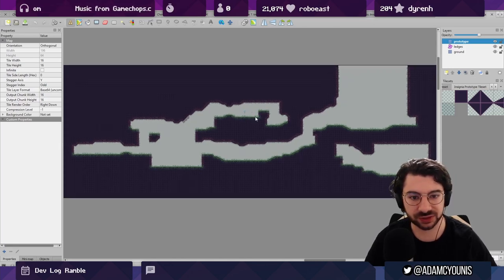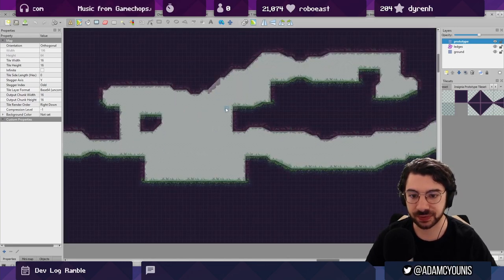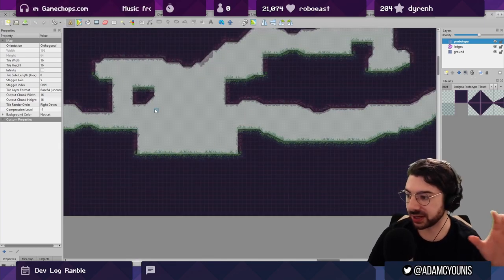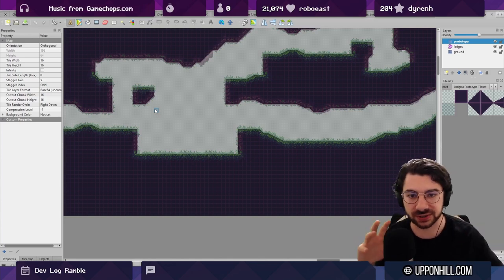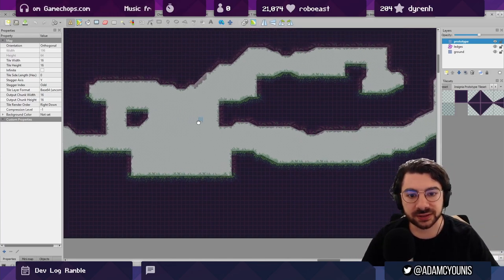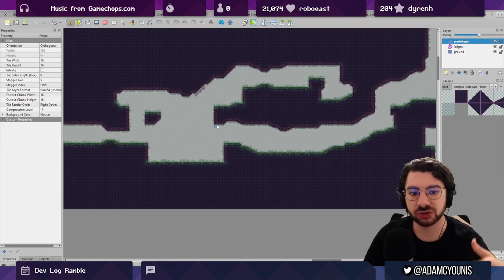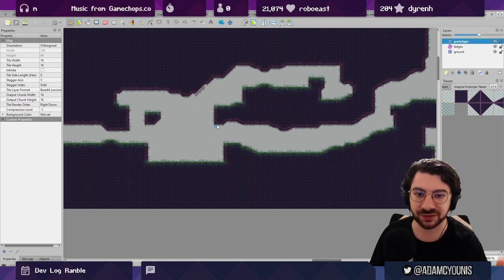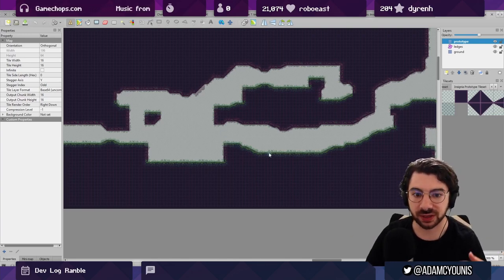Yesterday or the day before I was working on this chunk. It started as a platforming challenge involving a swinging vine in this section. I built out each chunk one platforming challenge at a time using this mechanic, trying to find the edges of it — what it's useful for, how I can turn it on its head. Then I decided to start putting them in a sequence, and the story started to fit in: if we're going to this scene first, what's happening in this scene, is there any plot stuff moving forward in this particular room?